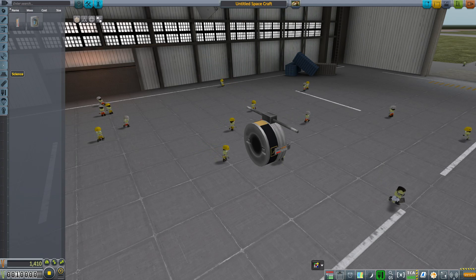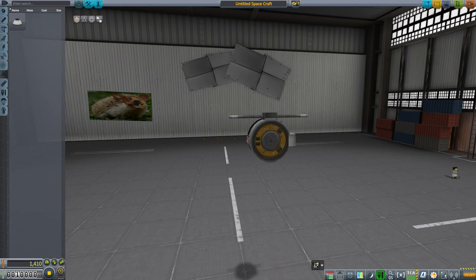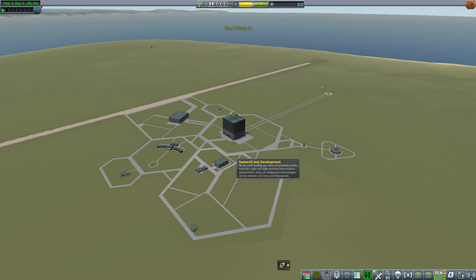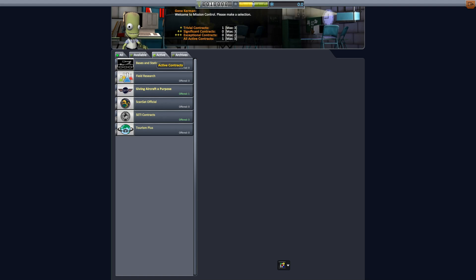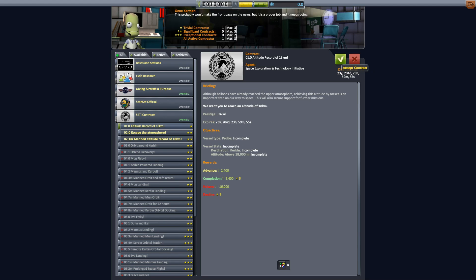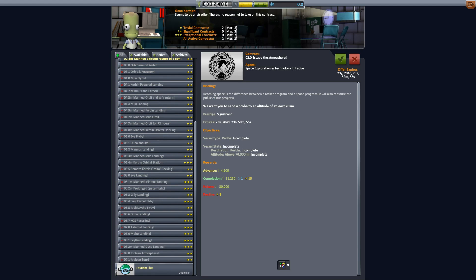I don't have wheels. So not sure what I was thinking there. I think we're going to need to take a different mission. Okay, let's launch something. Let's get an altitude record. Escape the atmosphere — it's probably a little ambitious right now, but that's what we got.